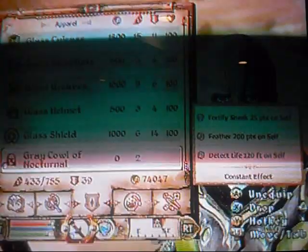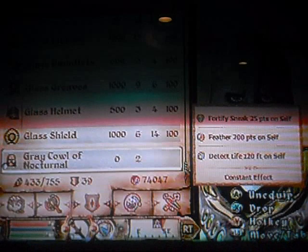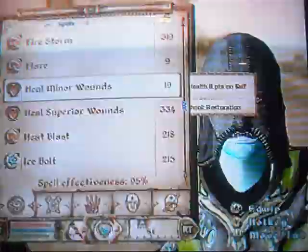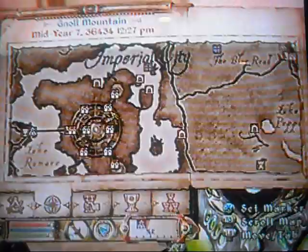It's pretty good — it fortifies your sneak 25 points, it feathers 200 points which is amazing, and it detects life 120 feet. The only bad part is when you wear it, you get an automatic bounty — it's zero initially, but the guards will automatically come after you and your only choice is to resist arrest, because they'll say you're wanted dead or alive.